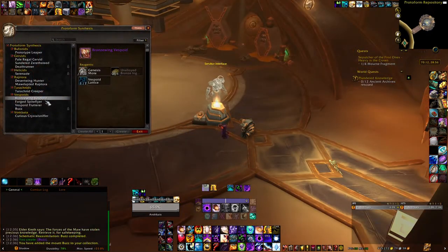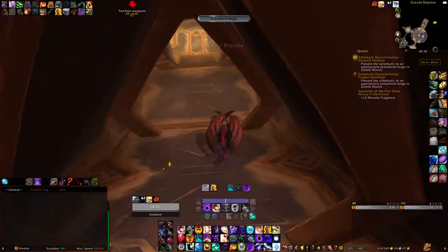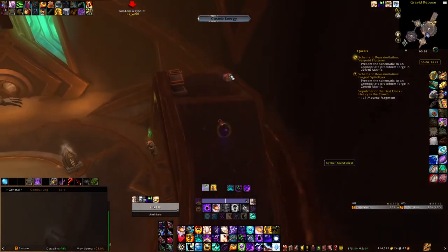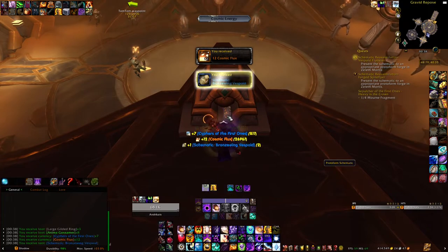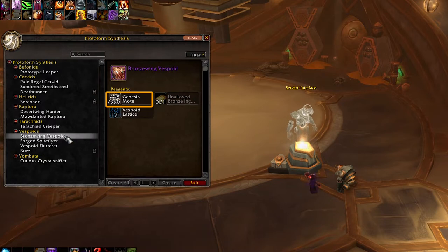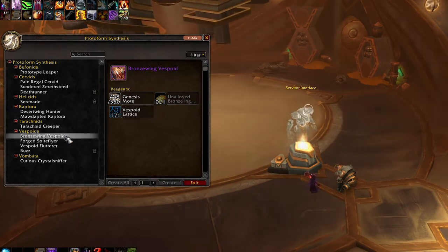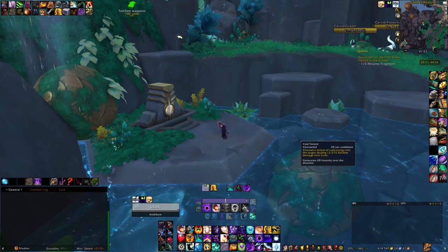The first mount you can craft with the Vespoid Lattice is the Bronzewing Vespoid. To get the schematic for it, you need to simply enter this building right here and turn on your right in the main room. The item is at the top of the ramp inside the Small Pyramid statue. Once you take it to the Synthesis Forge, you can see it requires Genesis Mote, which drops from any mob in Xerath Mortis. You will also obviously need the Vespoid Lattice, and another rare component — the Analoid Bronze Ingot. This one is a bit annoying to get, to be honest.